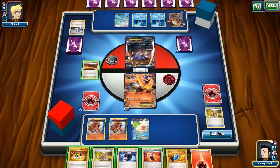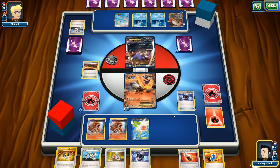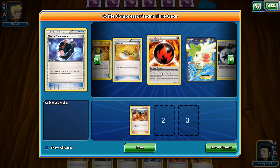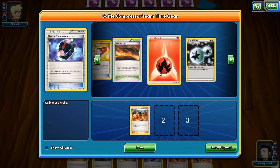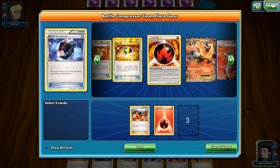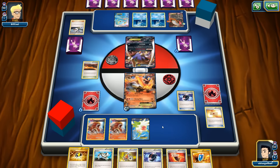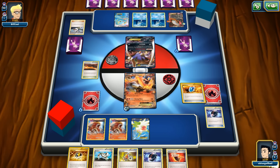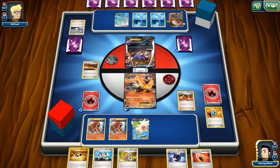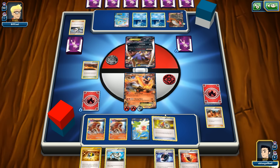It'd be nice to have a Muscle Band instead of Fighting Fury Belt to get the one-hit knockout. Wait — all our basic energies are gone! Let's use Blacksmith to get back two Fire Energies — that's unfortunate, no more basic energies available. Acrobike — we get a Battle Compressor. Let's play it and thin the hand.